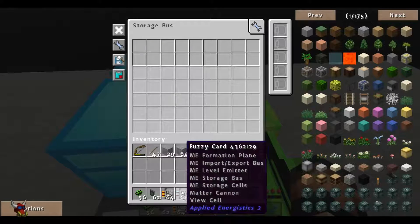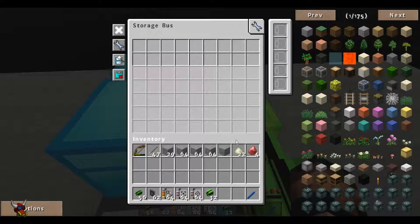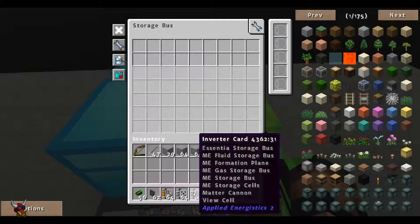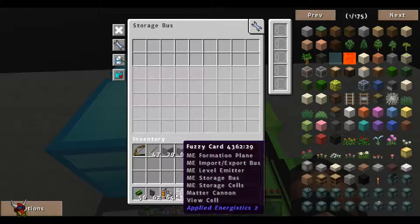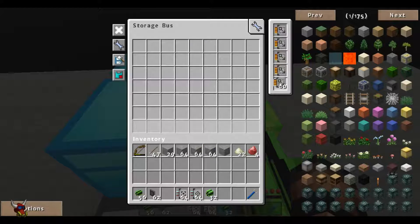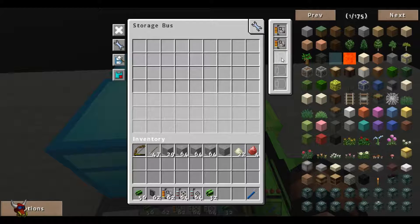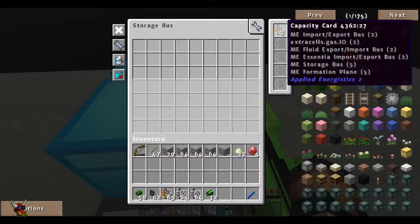Let's look at some of the upgrade cards. There are only three that really have functions here. I'm going to go through some of the GUI functions at the same time. The first one is a capacity card. If we put these in, you'll notice it opens up all this inventory space. What this inventory is, is really a filter — similar to the filters used for import and export buses.